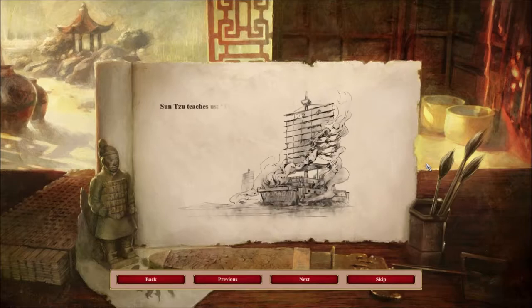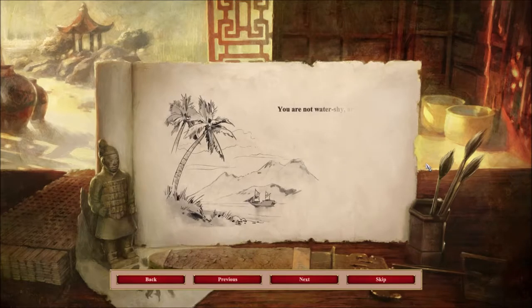Sun Tzu teaches us: the onrush of a conquering force is like the bursting of pent-up waters into a chasm a thousand fathoms deep. You are not water-shy, are you? Good. The captains of your fleet are awaiting your orders.